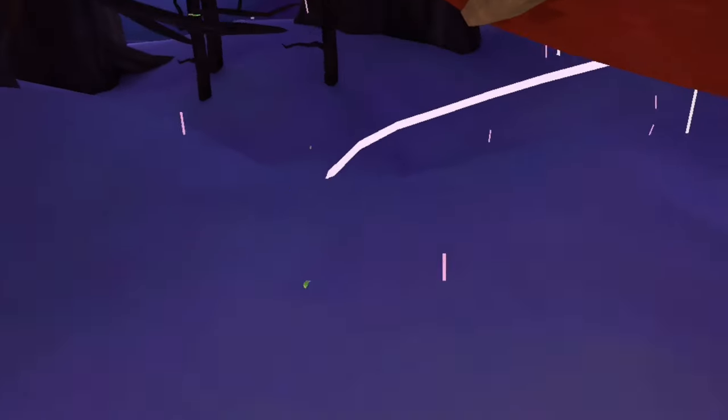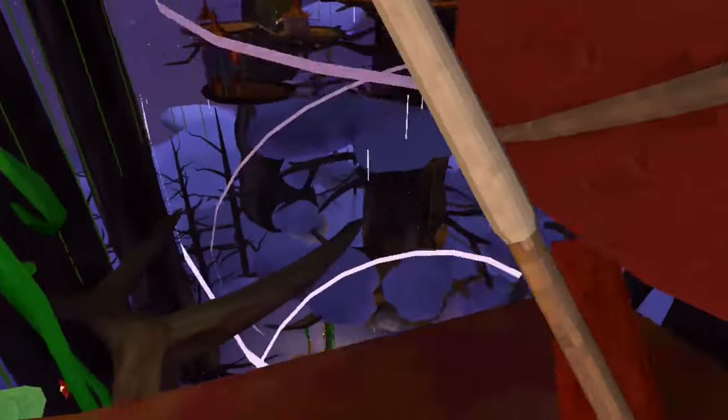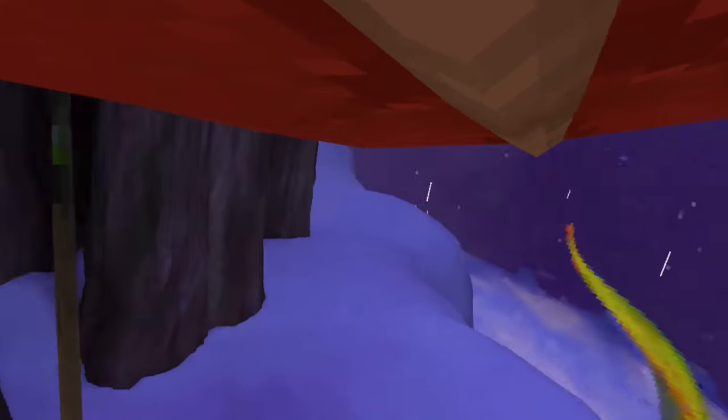There are also a few tricks you can learn on the glider, which makes it fun. For example, I found out that you can grab it mid-air, which makes it fun to do tricks. You're going to take the glider, throw it off, jump at it, and just grab it while you're falling. It's fun to do and it looks cool, but I don't know if it adds anything more.